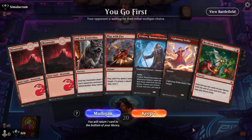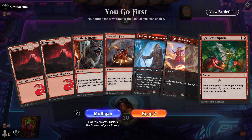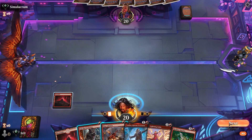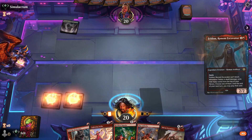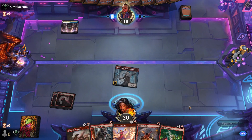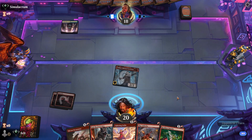Alright, what do we have here? We go first. We have two lands, two one-drops, solid two-drop in Feldon, and a Reckless Impulse. We keep. Usually, I don't like to keep if I don't have the one-drop creature, but in this one I feel like this was a powerful enough hand that I wanted to keep it. Reckless Impulse on two can be pretty freaking strong. Feldon causes a lot of problems for a lot of decks.